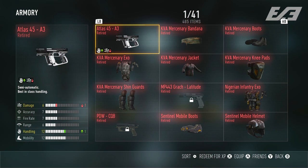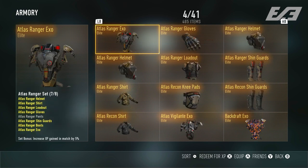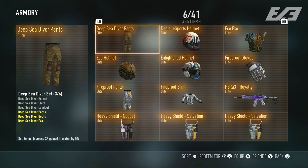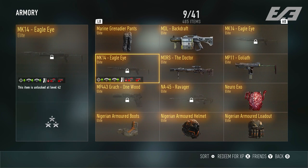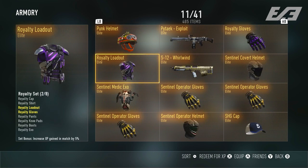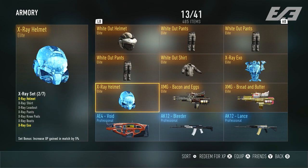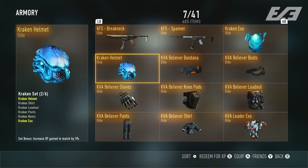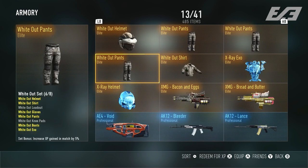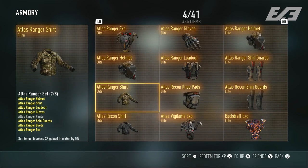The Armory was the location that housed all of this. You could see what variants and customization items you had, how many of them, and if you wanted to get risky, you could even wager with friends — actually deleting items if you chose to. While most players may not have deleted their items, doing so would earn you an XP bonus for essentially burning that item. Ultimately, the Armory was meant to keep customization simple, with everything on your account displayed right in front of you.